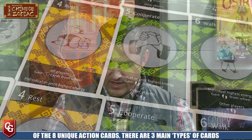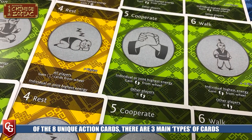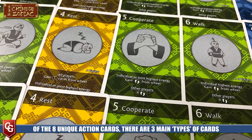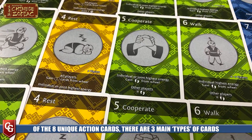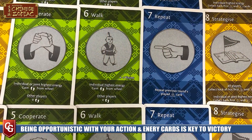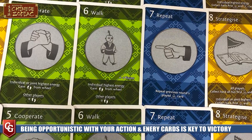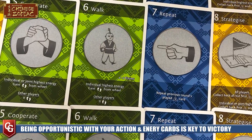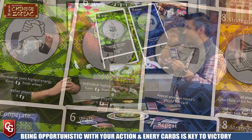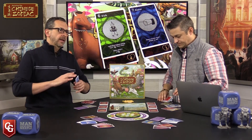Cards break down into three main types. All green cards are movement cards - the ones you play to move your animal up through the race. All yellow cards are special cards that typically allow you to gain more karma or gain more energy into your hand. Then there's the blue card, which is basically a repeat card that lets you repeat the previous action in the sequence you've used.